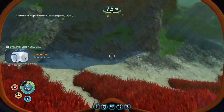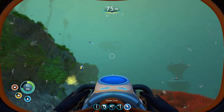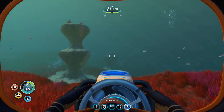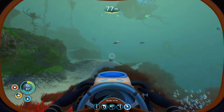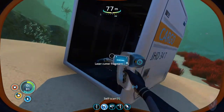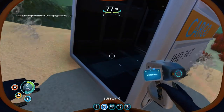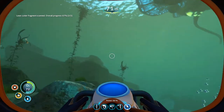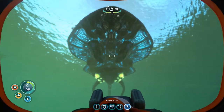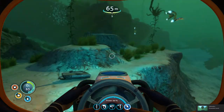Yay! We got a scanner room! Me likey. Piranha guy eating the peepers — try to avoid them, they're very nasty. There's another box — I'm looking for sea moth or whatever pieces we can get a hold of. Laser cutter fragment. I love these guys. I need to take a picture. They're weird but they're cool. It's like a flying mollusk.